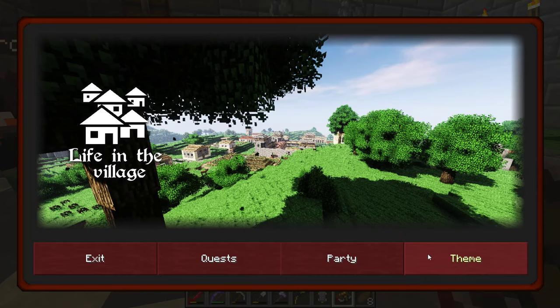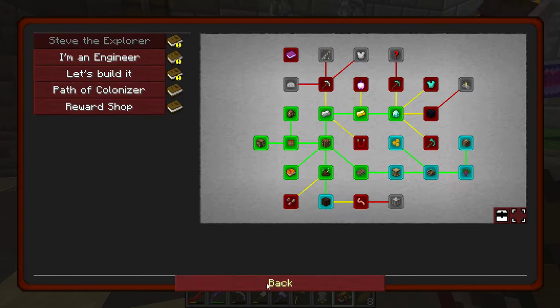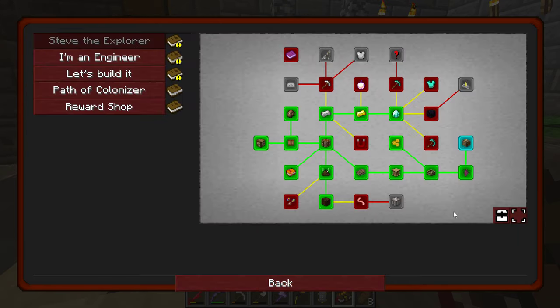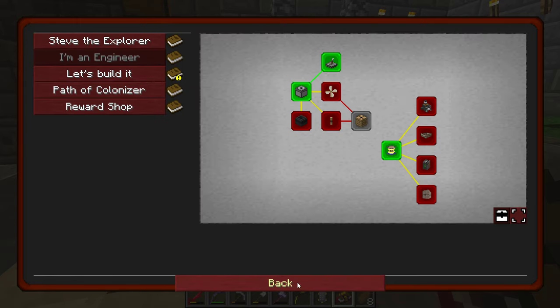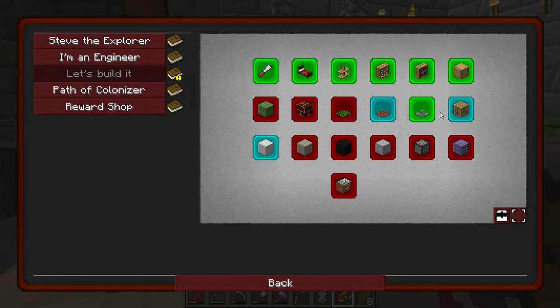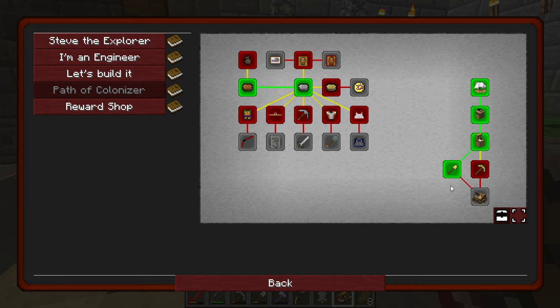There are a lot of quests that ended up being completed — you got bees, you got honey. Most of them just give you XP: Engineer, Millstone, more experience. I'm not going to lie, that's kind of a letdown. I'd prefer more loot boxes. None of these are giving me loot boxes at the moment.